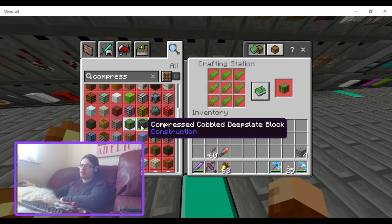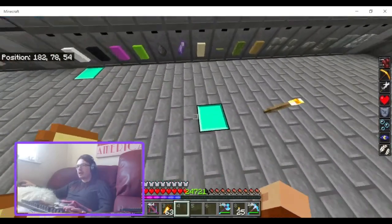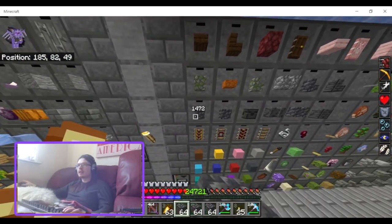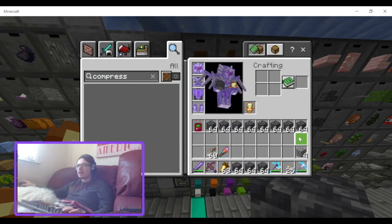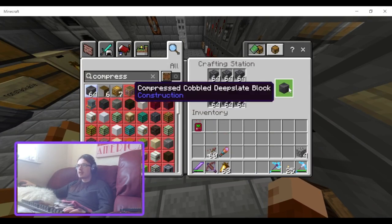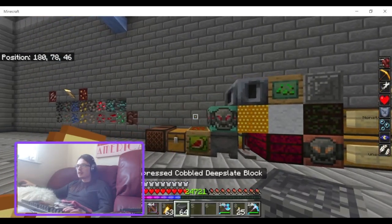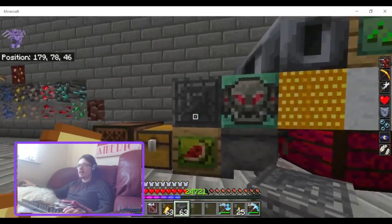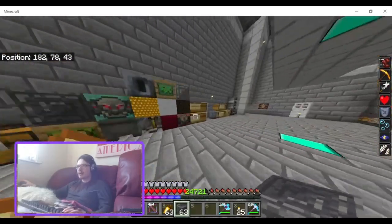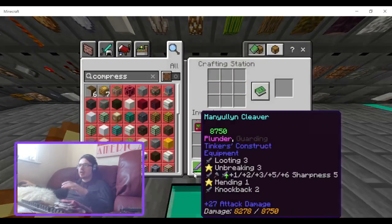Compressed cobbled deep slate — let me look at that. I've got some cobbled deep slate here. It's just like the compressed stone but I do like the texture and I could definitely see it being used in someone's space. It's mostly just a storage block to help you store way more cobbled deep slate, but more of those kinds of blocks is always good.